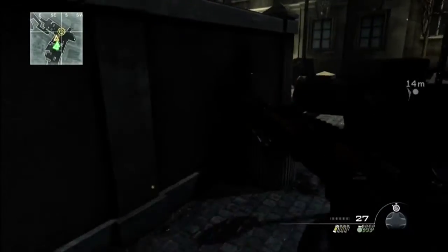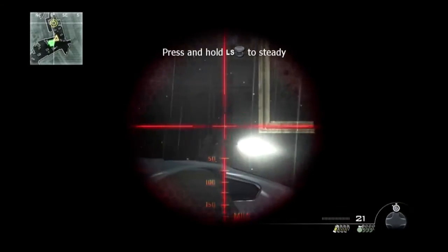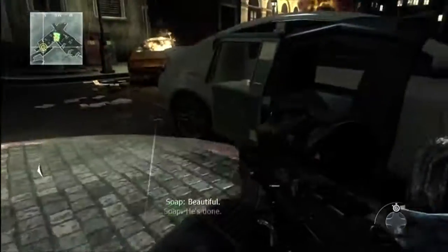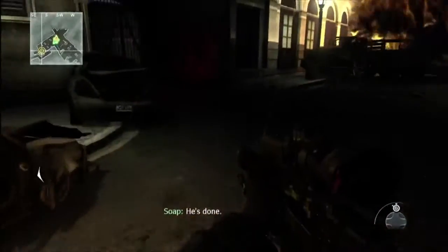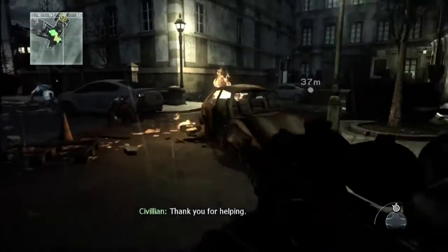There's a civilian in that tunnel to the right that you can't see. Hold off on rescuing him just yet — you want to take out these two guys first, and then run over here. So now you've got four of your civilians.